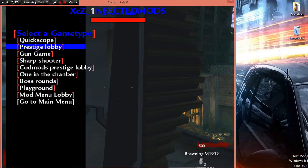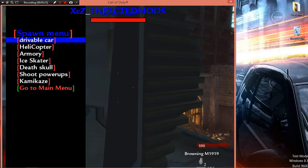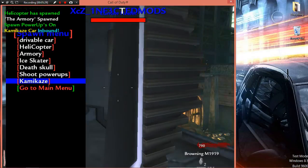There's also a game page with options like Kushku, Spenny, Shifter, and Kodmons. There's also a spawn menu with driveable cars, helicopter, armor, dice, water, death scale, two towers, and kamikaze.